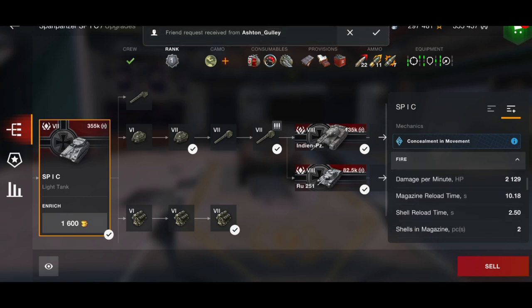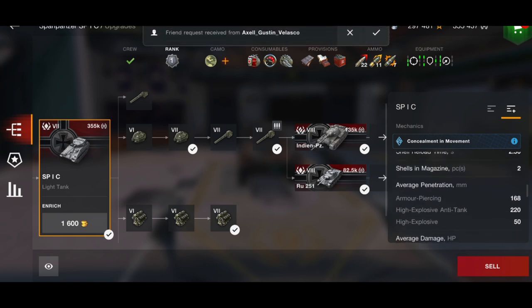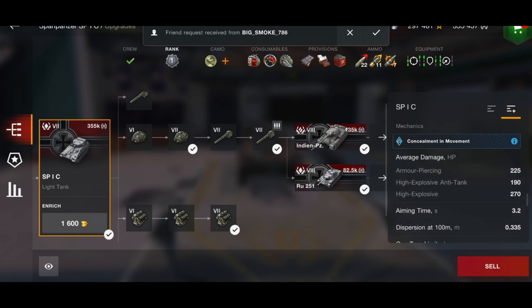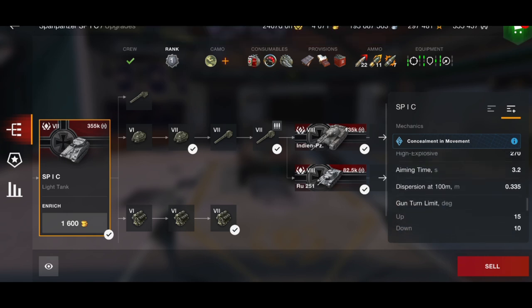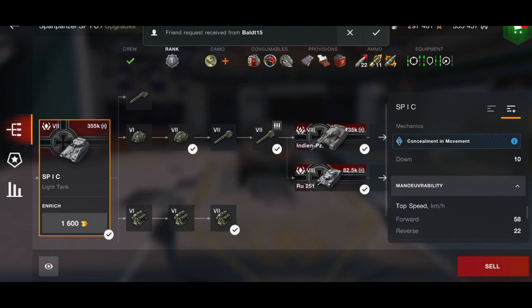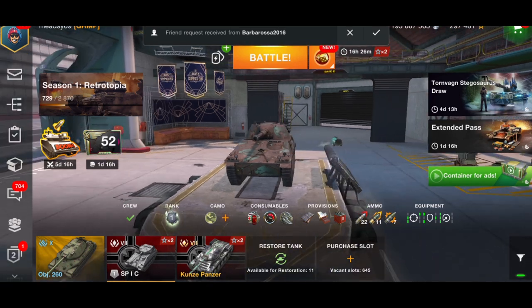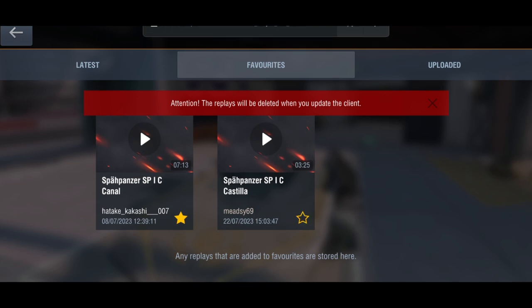We're not just gonna look at any old tank — like the Rudy, which was such a good tank back in the day but now you never see it. The same with the SP1C. When this tech tree line was first introduced into the game, the whole line was crazy. You've got the tier four Luchs, the tier five Leopard, the tier six VK 2801, and then you had this bad boy the SP1C. Nowadays people are probably thinking, 'Meadzy, how could this have ever been insane?'